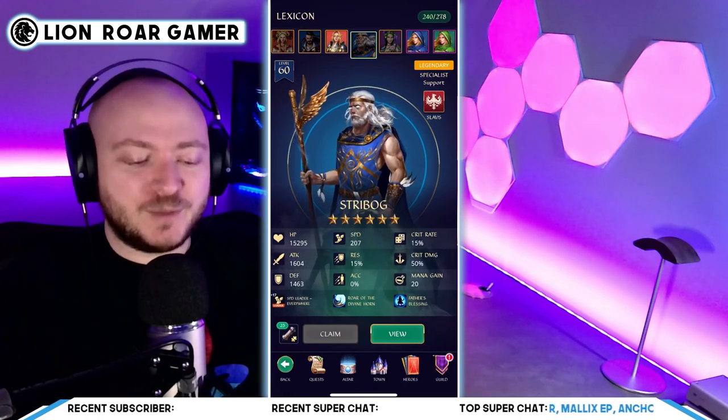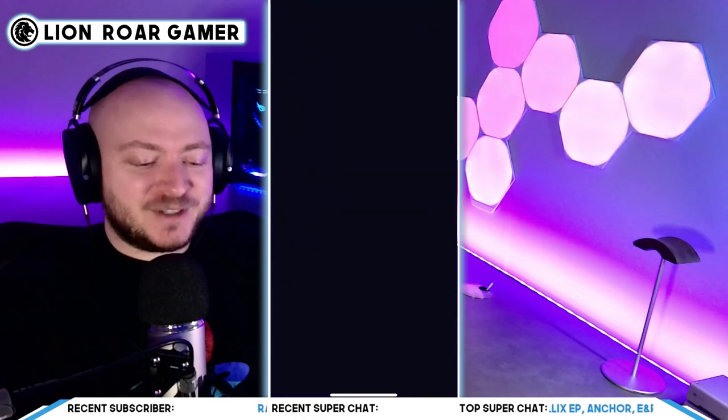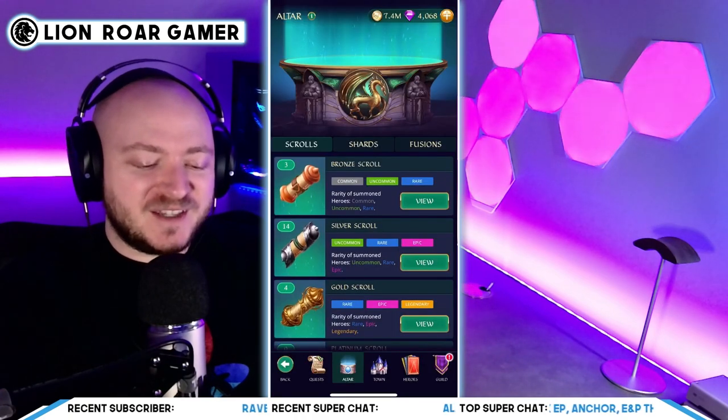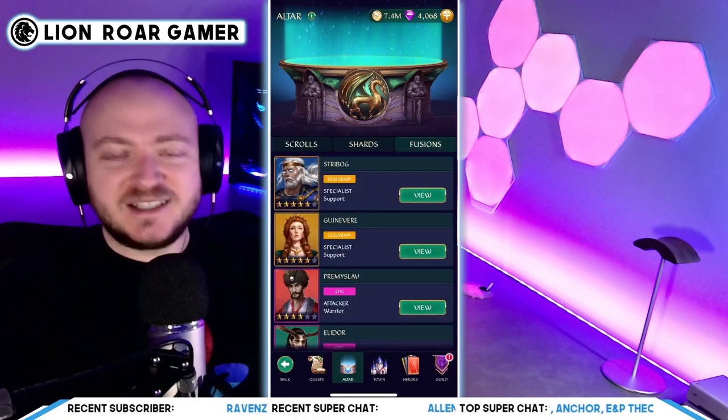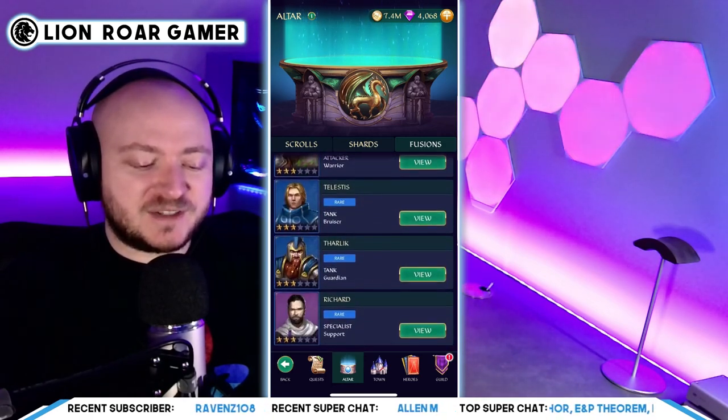A legendary hero you can get for free — what game does that? It's super awesome. Here's how you do it. When you click on the altar tab and click on fusions, here's the heroes that you can fuse together. There's lots of heroes you can fuse together, actually.